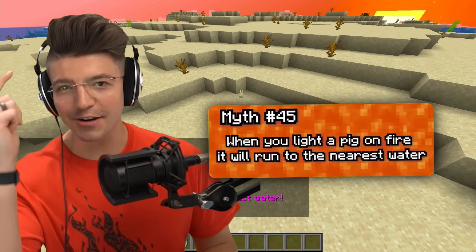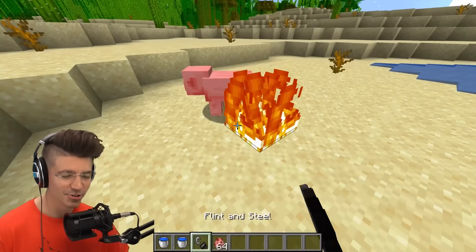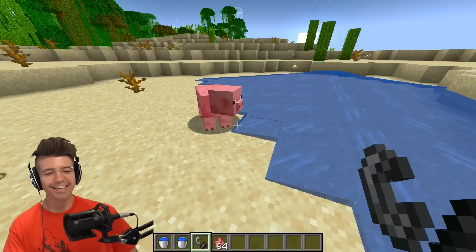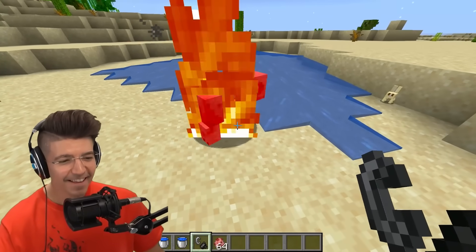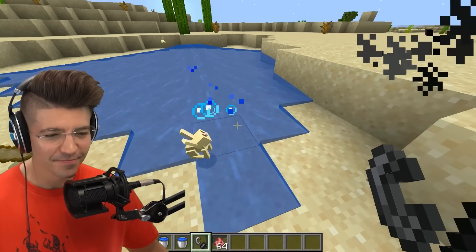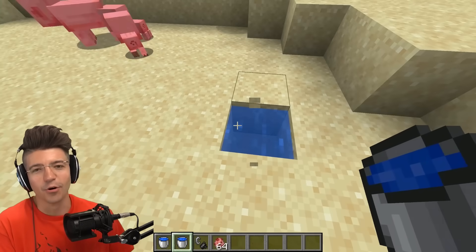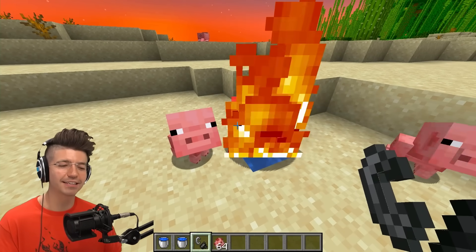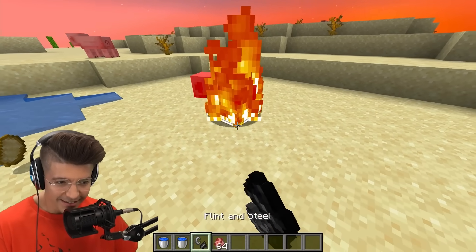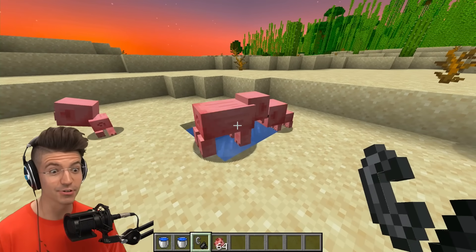When you light a pig on fire, it's smart enough to go to the nearest water block. Will you, Piggly, go to the water source? He's an idiot. What about a rabbit? The rabbit is way smarter. Let's give the pigs the benefit of the doubt and put it in a hole with water. The pigs are dumb. This is confirmed, but also confirmed that they are very dumb.